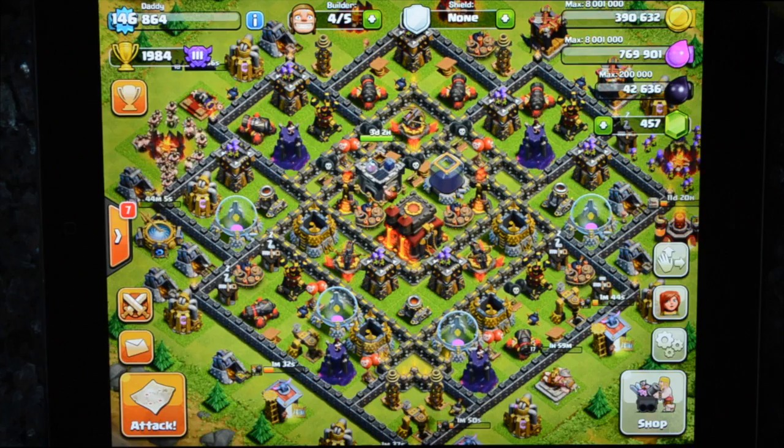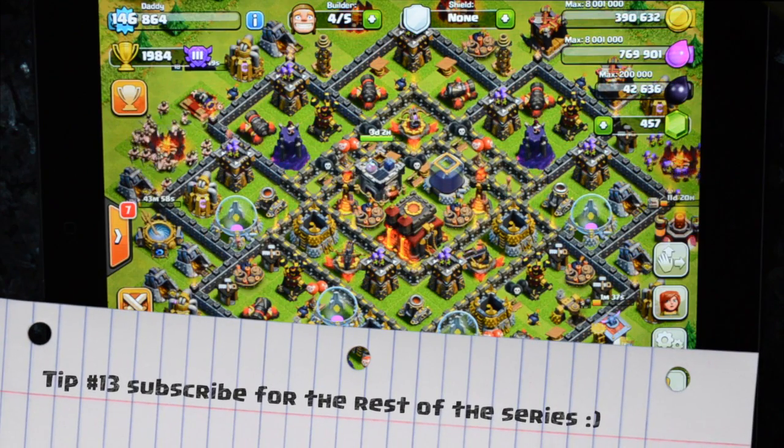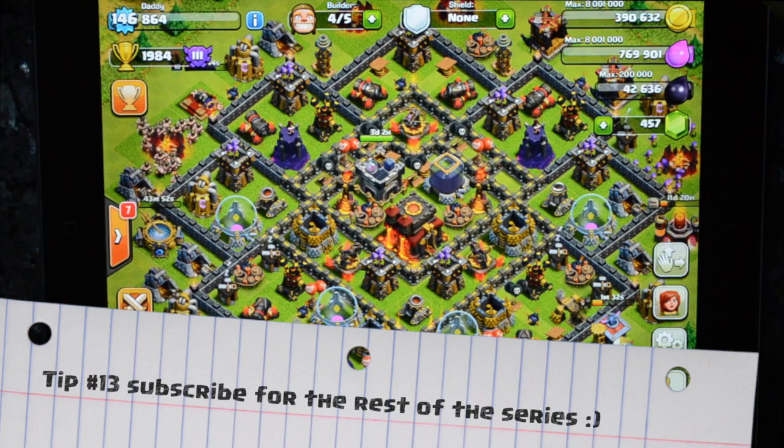Stay tuned — we're going to talk about barbarians, archers, and minions in the next one. Then we'll go on to giant-healers and goblins, and then probably look at hybrid attacks as well, where you take out a mixture depending on whether you want to target the collectors or go all out.